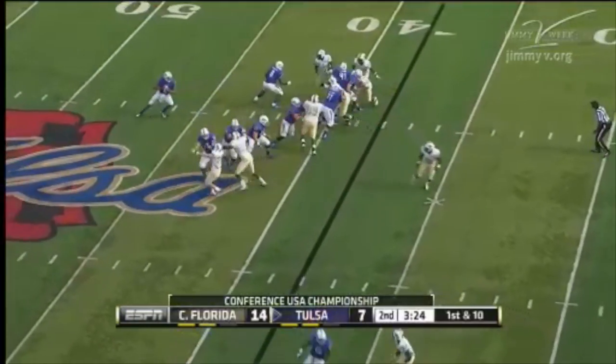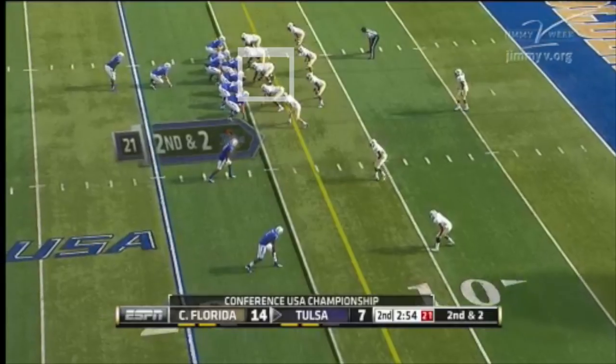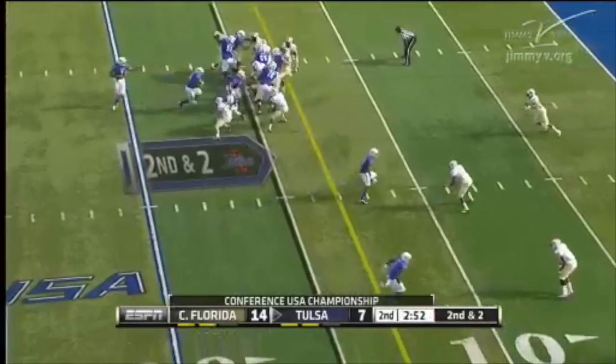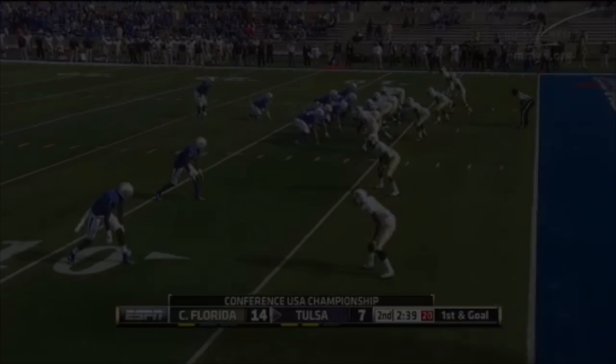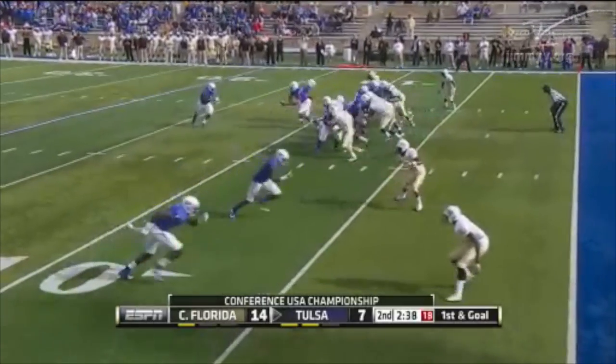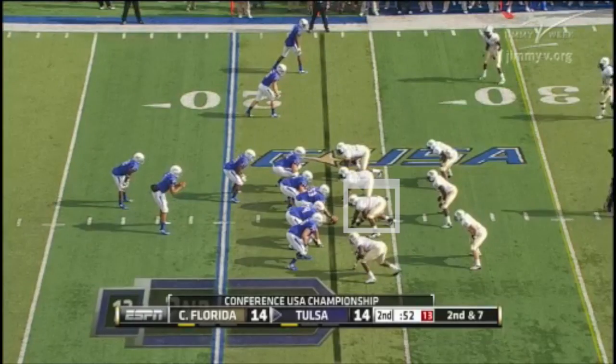Play action for Cody Green, throwing downfield toward the sideline — incomplete. Back to Singleton again for a first down and more. He gets it again and he'll walk it in. Success, and we've got a tie ball game.